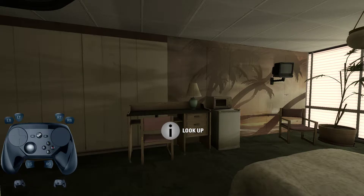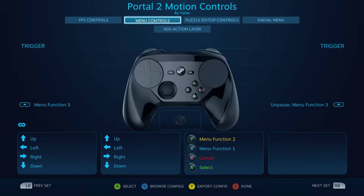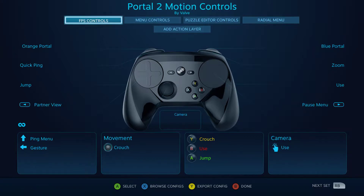However, a recent update to Portal 2 — well, recent-ish — kind of broke something. So first off I'm using the default in-game settings, and if you look at the configuration, this is the default configuration that Valve provides. Everything's default, and other Steam Controller users have confirmed it — some new users have reported having issues with this.